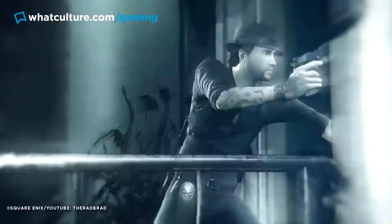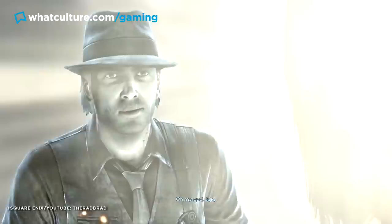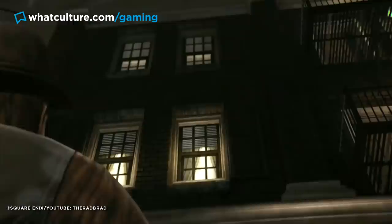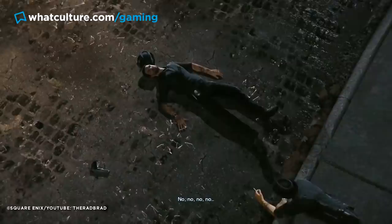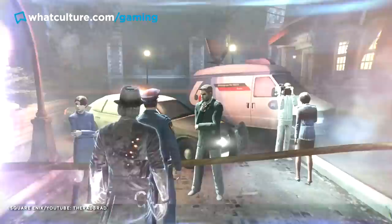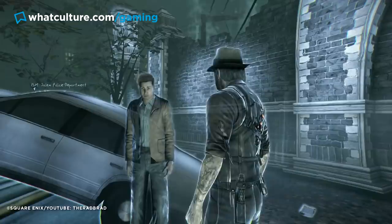Number 2: Murdered Soul Suspect. This one might bend the rules slightly, but you can't argue that Murdered Soul Suspect offs protagonist Ronan O'Connor in short order — he's killed in a cutscene before the game even begins. Technically this means the player won't actually die on the first screen, but starting the game dead sure lays out the title's intention clearly. Amusingly, poor old O'Connor even quips to himself, 'How did I survive that?' when looking up at the window he's just been launched out of. I hate to break it to you, my friend, but you didn't survive. Thankfully, being dead doesn't seem to be too much of an issue for the detective, as he now possesses both a deadpan wit and the ability to possess people and phase through walls.